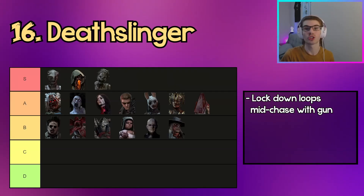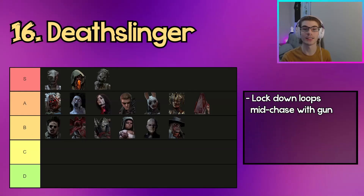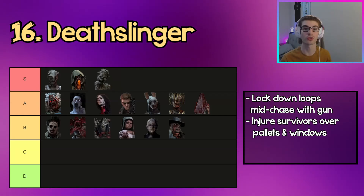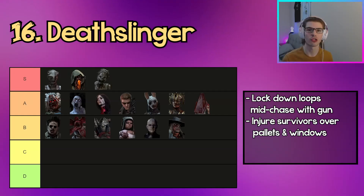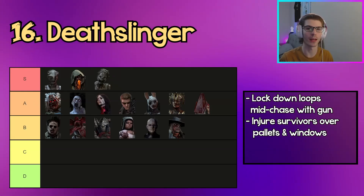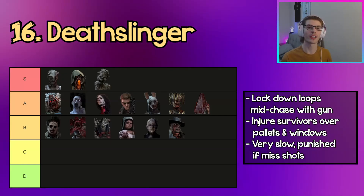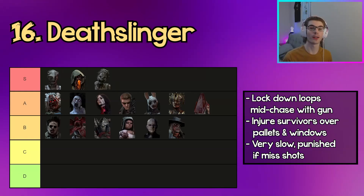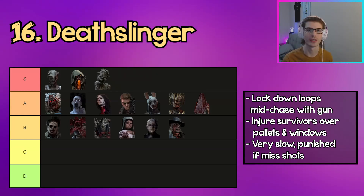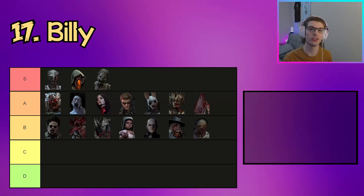The next killer in B tier is Death Slinger. Death Slinger can lock down most small loops as long as you have line of sight on the survivor, easily shooting survivors over pallets and windows, which is really strong because you can injure survivors beyond pallets and windows by just breaking your chain once you hit them. Similar to Huntress though, he's only as strong as how many shots you can hit — he's a relatively slow and immobile character, so missing shots gets punished very easily.